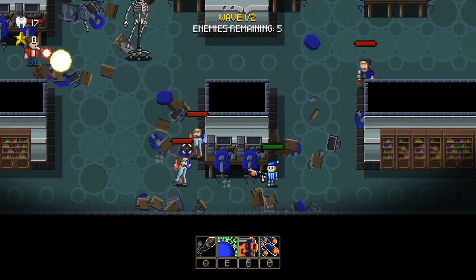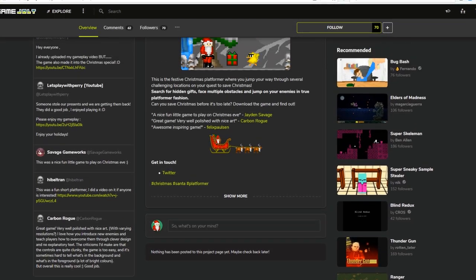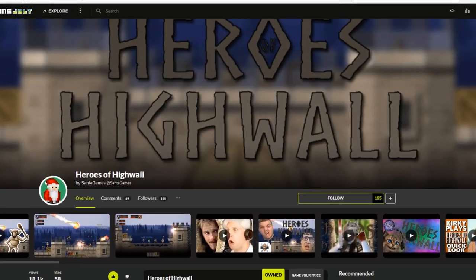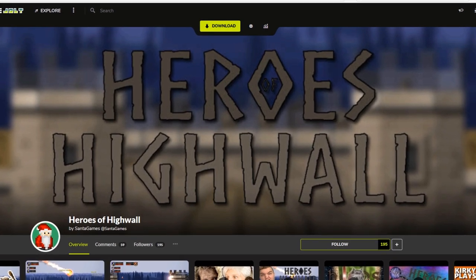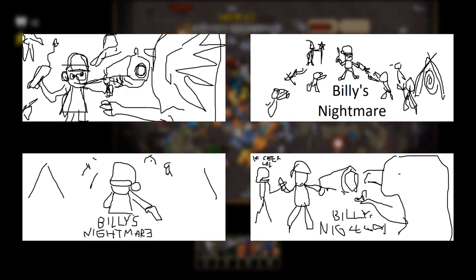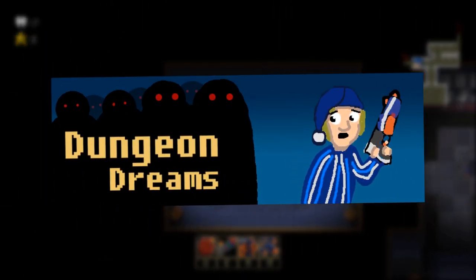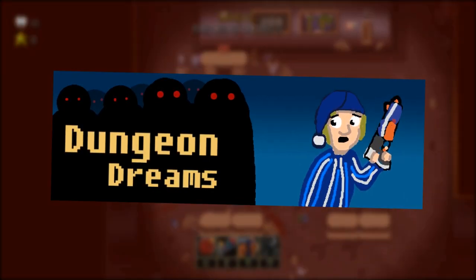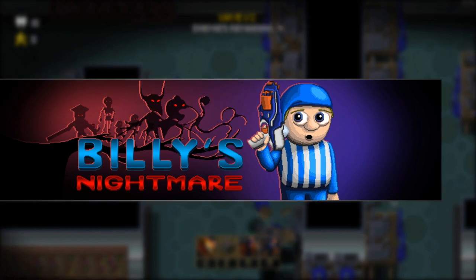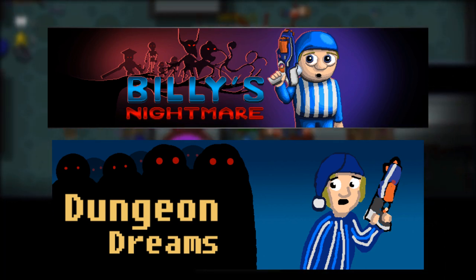The last thing I want to show you for this devlog is something that primarily will be used outside the game, and that is the game's header — the big image that is shown on top of the game store page. We knew that we needed an image like this, but we had no idea what the layout should look like. Fabian made a lot of different tests for layouts, but nothing really felt right. I then remembered this old suggestion for a header I made over a year ago, before the game was even called Billy's Nightmare — our working title was Dungeon Dreams. We really liked the feeling in this image. So Fabian spent a couple of days making this awesome looking image with a high-res version of Billy. It still has a similar layout as the original idea, but of course looks a lot better.